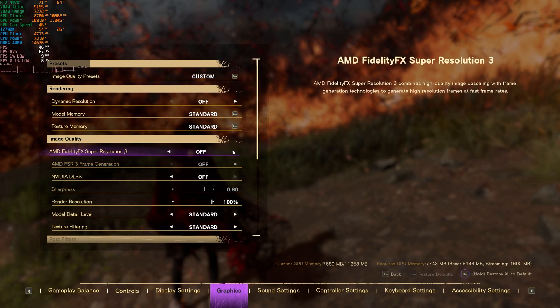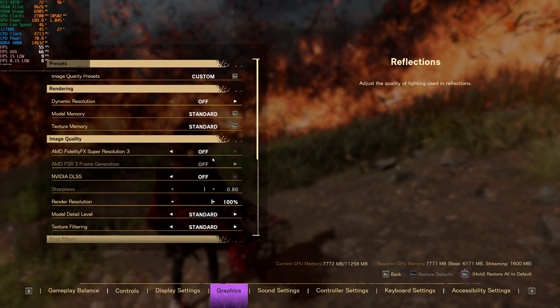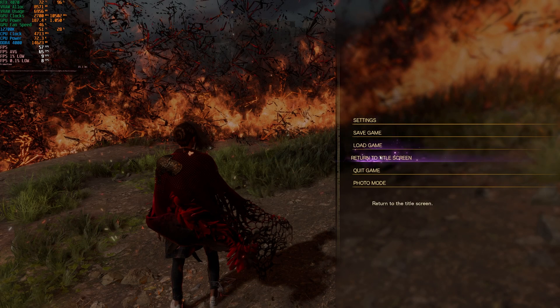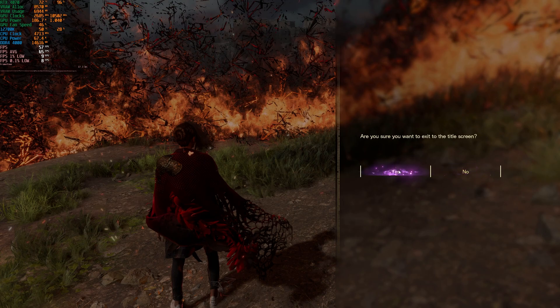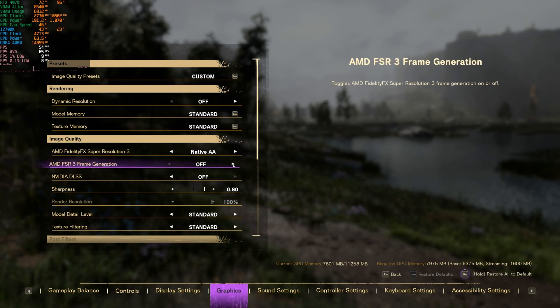I'm going to be reloading my saves for all the testing just to keep it fair, to make sure all the settings applied correctly — because there are sometimes still some issues with the settings menu, looking at you Cyberpunk. So let's go to the title screen and continue from there. First off we'll do native AA with frame generation enabled.